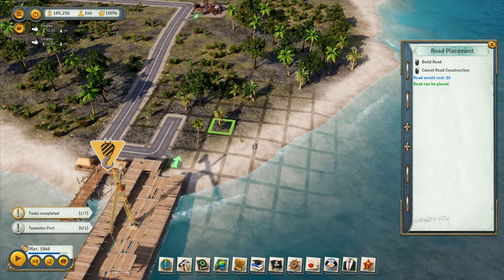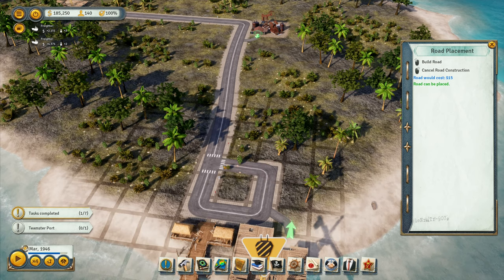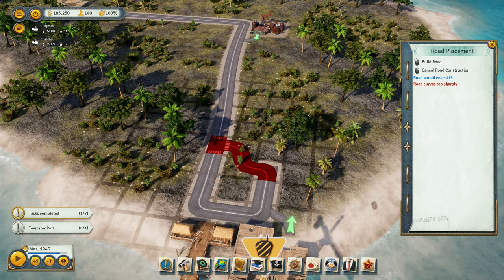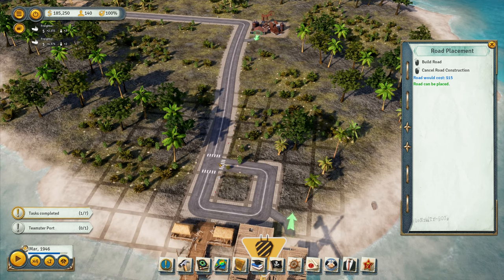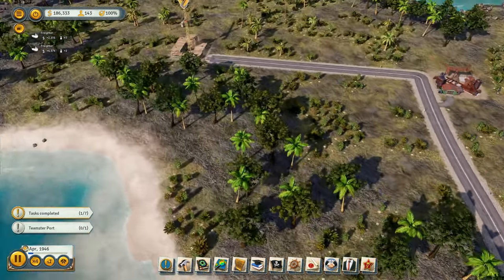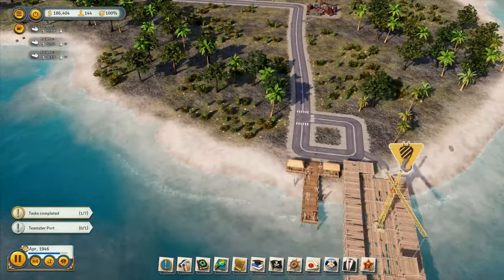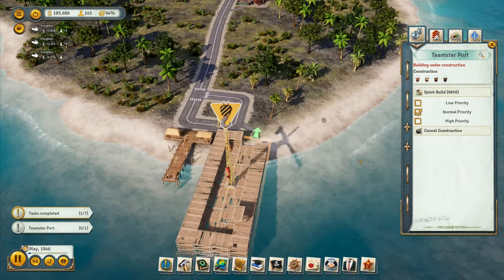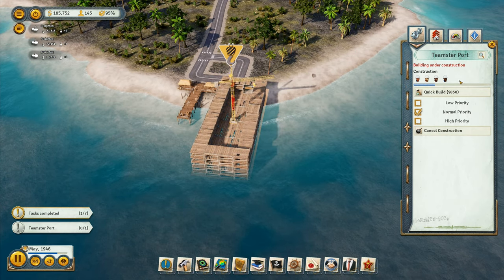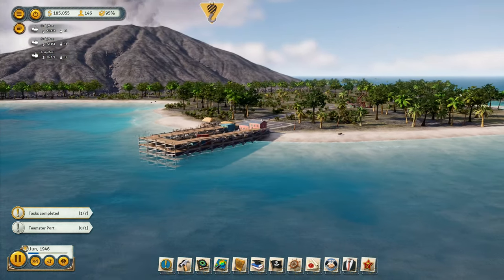I'll put that one over there like that. The road curve is too sharp — it doesn't like it. I'll just give them a road like this so they can just do it that way. This one is busy building really quickly, and all my builders are heading over getting ready. They're rushing through with it — there's the Teamsters built on volcano island.